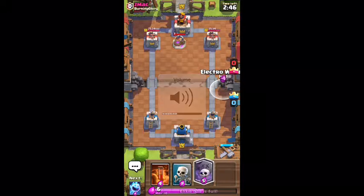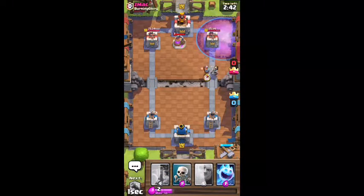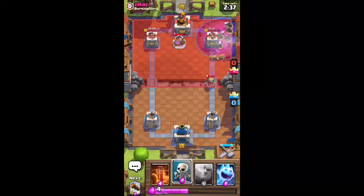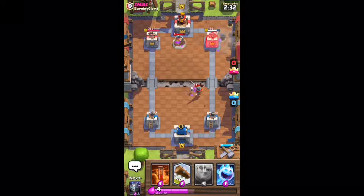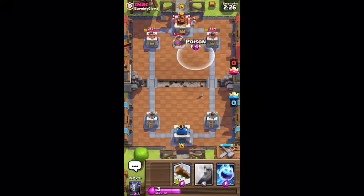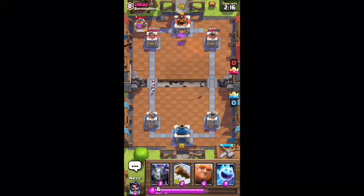Let's go ahead and turn on the volume. He just played an elixir pump, so let's go electro wizard graveyard — the electro wizard is going to get stunned. I hate whenever people play the knight. My skeletons were building up, but not anymore. Let's draw this knight way north and see if we can take him out. We did a little bit of damage but not really the push we wanted.